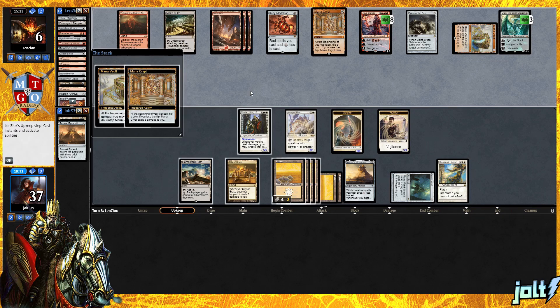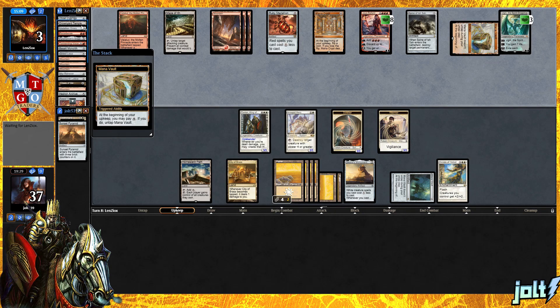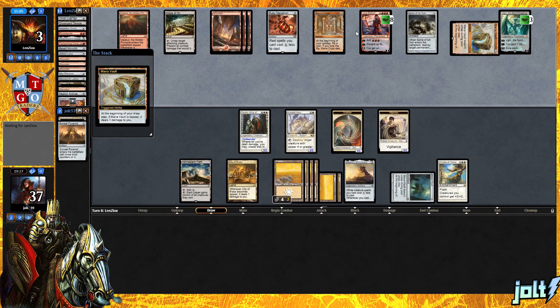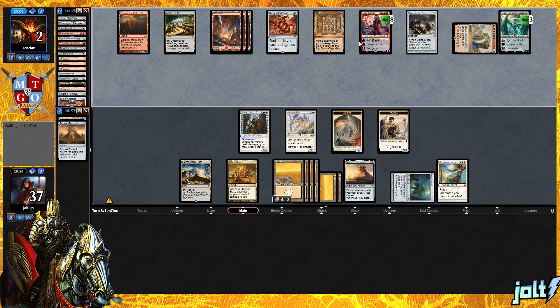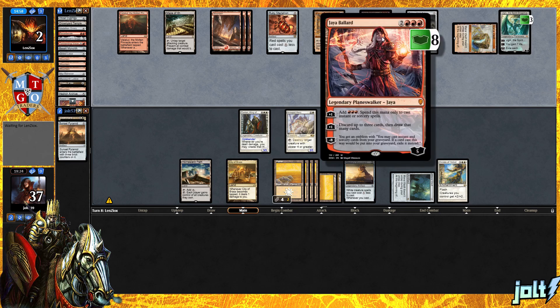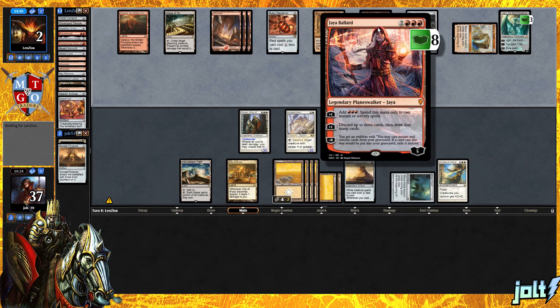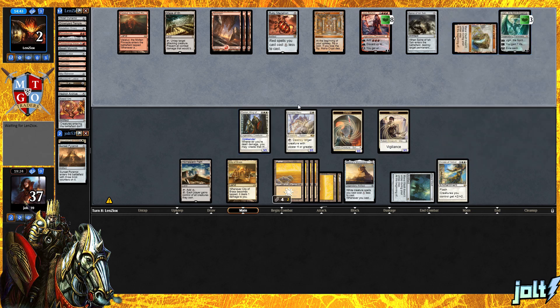We're going to get down Oketra's Monument — that's going to give us another token on the battlefield. Hopefully this will allow us to push past Maze of Ith. We even have the City of Brass activation to get that one damage and get the soldier down. Worst case scenario they go for Ugin with a minus three or Jaya minus eight for the ultimate. We're looking at Reverberate and Tormenting Voice — I think we're still in a pretty good position. With them sitting at two, it should allow us to kind of push past on this one.